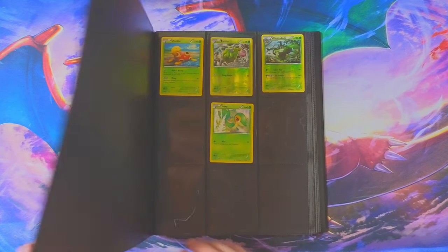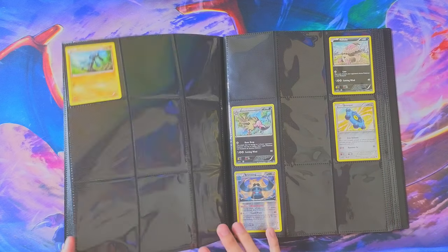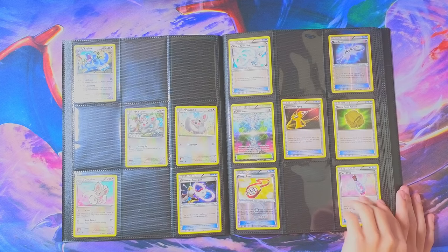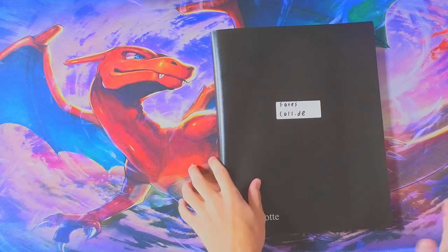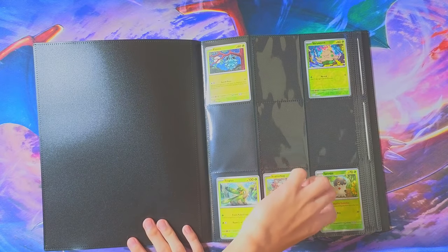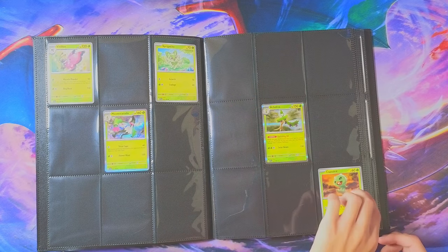All right, Fates Collide. If you notice, it's all just like the same Pokemon in different art styles. I got a few trainers right there. Some people would probably care about the trainers, but I don't play the card game — I don't have anybody to play with. This is also one of the newer sets, Scarlet and Violet. We got Pineco, and you can see how the reverse holo effect changed over the years, because they made the border of it shiny now too. They didn't do that with the older sets.